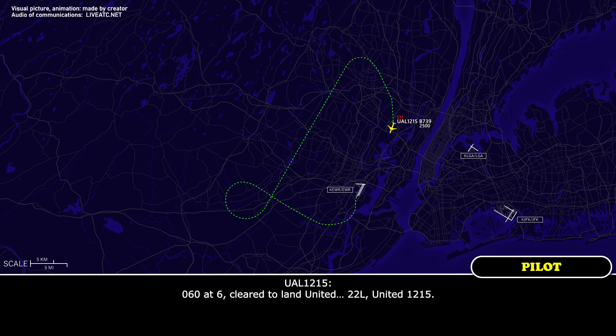0606, clear to land. United 22 Left, 1215. It'll be gate 28, United 1215. Say again? Gate 28 — they said that's where you're going. Roger.